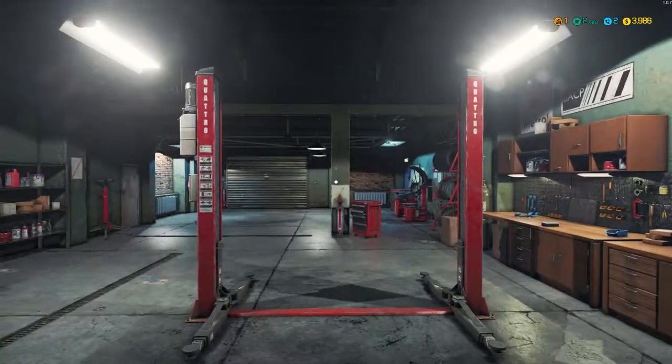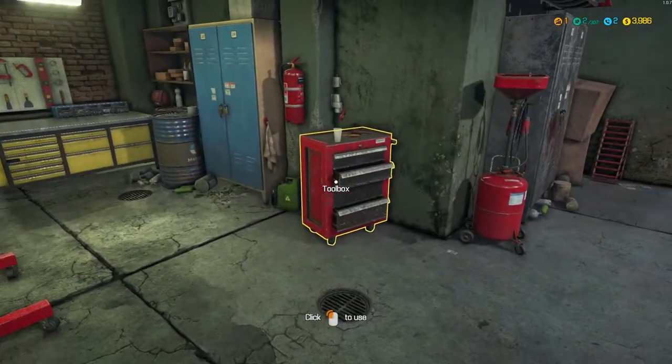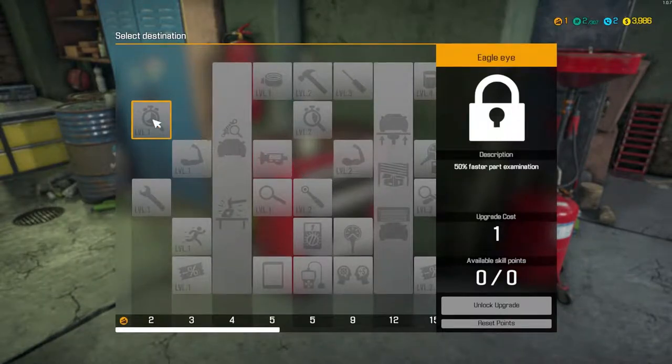So level one gives 50% faster part examination. Faster screwing and unscrewing. Level two - it's experience, XP. I'm guessing that's level one. We have two calls waiting maybe? And we have about four grand. Faster part installing and removing - I like that one. 10% walking faster - I could care less. 5% discount in shops - hey, that's pretty cool. Level three, I wonder how many points you get per level.